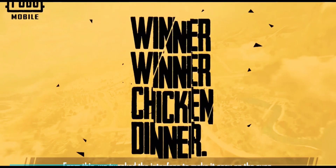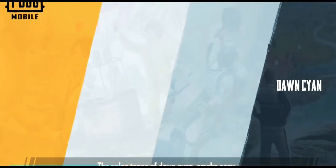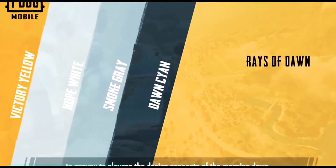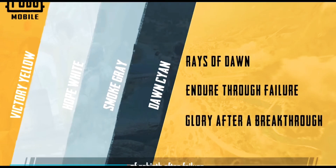From this, we tweaked the interface to make it easy on the eyes while adding some visual technology elements. The color tones of dawn cyan, smoke gray, hope white and victory yellow were chosen to convey to players the design concepts of the morning dawn, of rebirth after failure and of the glory after a breakthrough Eureka moment.